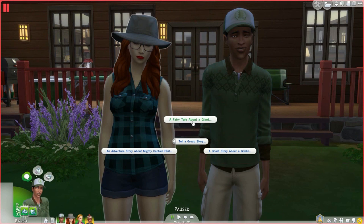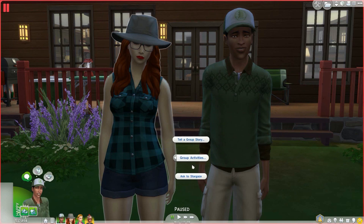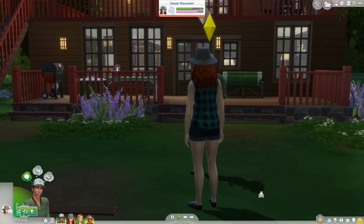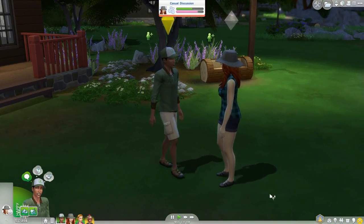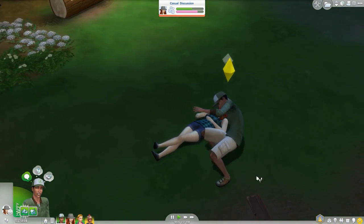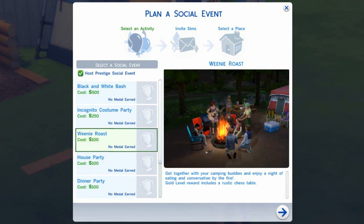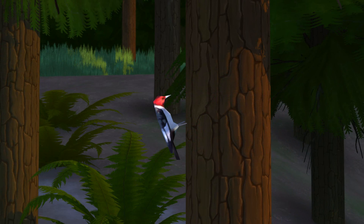For activities between Sims, there are now group activities. You can tell a ghost story — fairy tale, adventure story, or ghost story — with subjects that change almost every time. Ghost stories must be told after 7 PM and a ghost might show up, though I haven't had any luck with that yet. You can also stargaze or cloud gaze together, or Sims can do these activities alone. There is a new social event called Weenie Roast that costs 100 Simoleons — get together with camping buddies for a night of eating and conversation by the fire. The gold level reward is a rustic chest table.